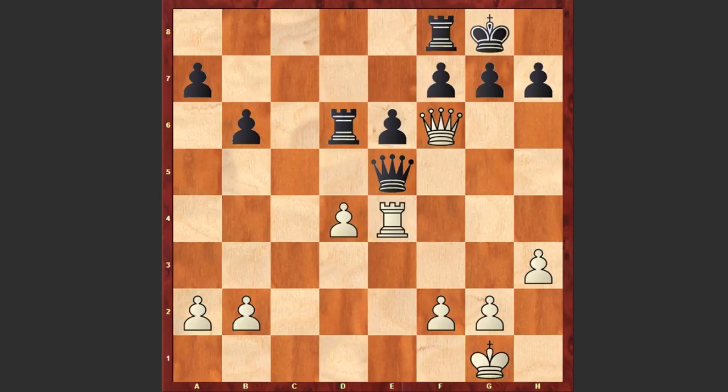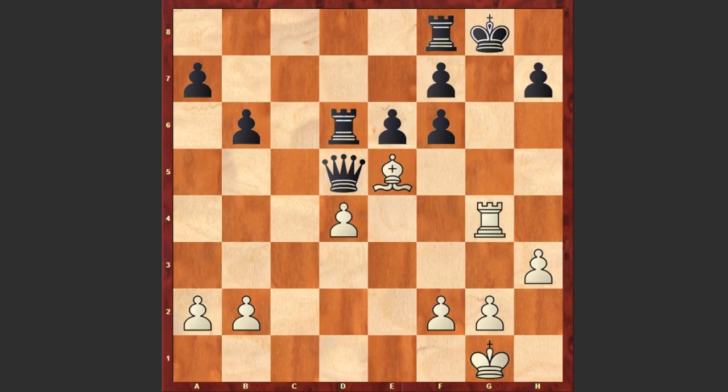Black can prolong his life by giving up the queen, but after Qxe5 it's over. If black captures on f6, here comes Rg4 check, Kh8 and Bxf6 checkmate. What a beautiful tactic by Aron Nimcovich. Your comments and questions please, and thanks for watching. Good luck!